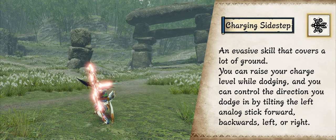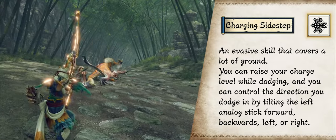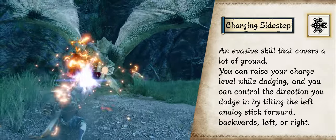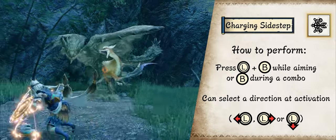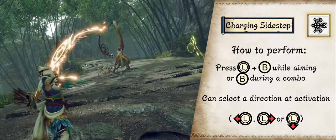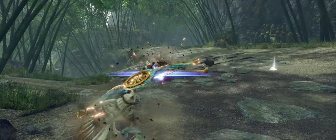Charging Sidestep is an evade that charges your shot level by 1 every time you perform it, until your charge level is maxed out. Then you will stay at the max charge level. This dodge covers a lot of ground and you can move in the cardinal directions. If you time it well, you can iframe attacks without taking damage.